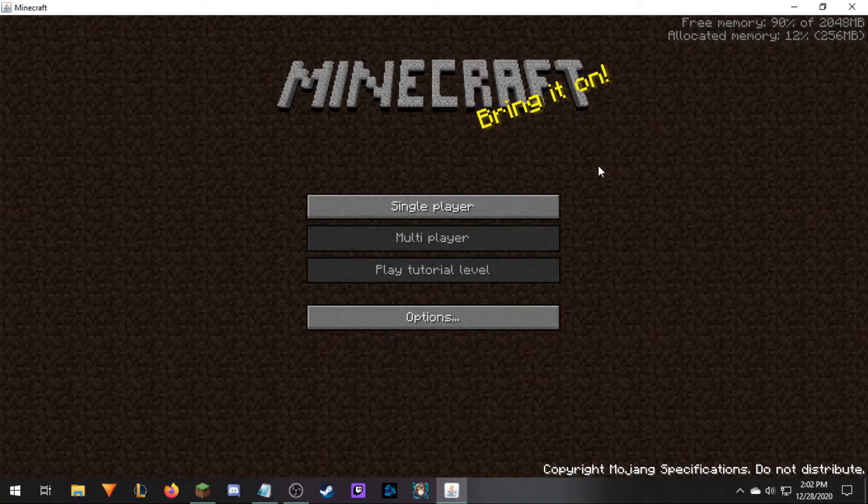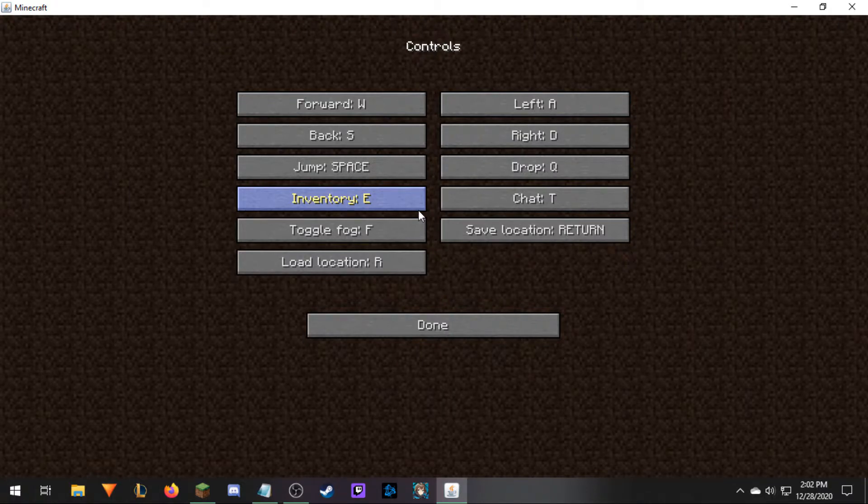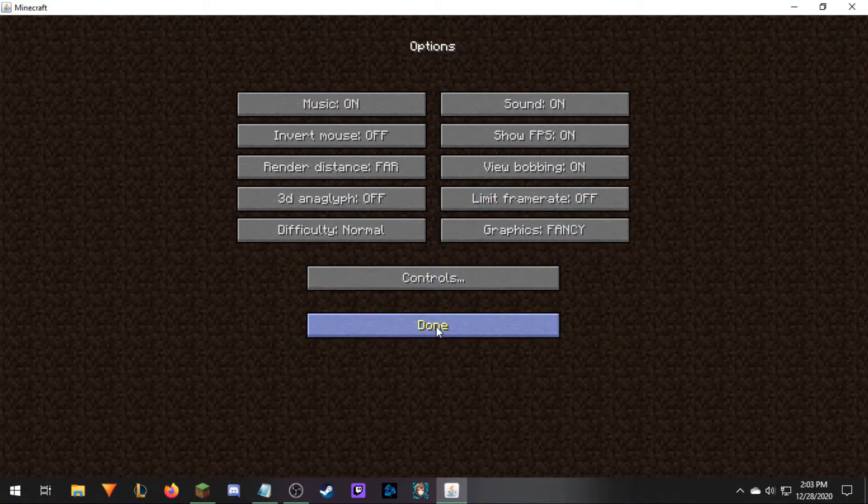Indev is short for 'in development.' Now, this adds a lot of really interesting things. First of all, we have this nice opening screen. We can't play multiplayer — the servers are dead. You can't play the tutorial level, which is kind of sad. But we can still check out our options. We now have a fancy graphics option — so that's new. Also, we have a difficulty option, so there will be mobs like creepers, skeletons, and spiders. If we check out the controls, we now have a drop key — we can now drop items. We have an inventory key, which I've set to E — it's originally I. That did change later down the line. We can still load and save locations, toggle fog, move around, and chat with T.